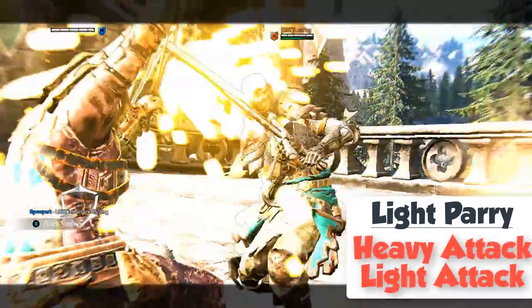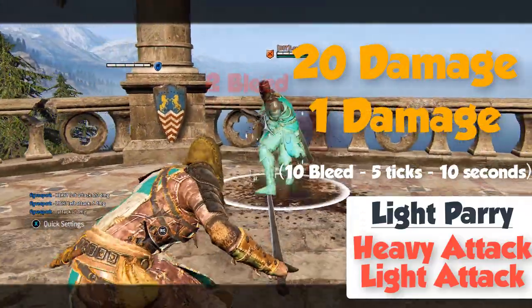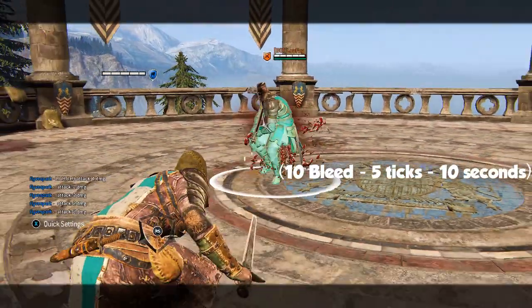A light parry grants you a heavy attack followed by a quick light attack. That is a total of 31 damage — 21 raw damage and 10 bleed damage. The bleed damage is 5 ticks of 2 damage over 10 seconds.